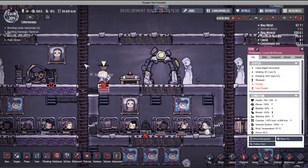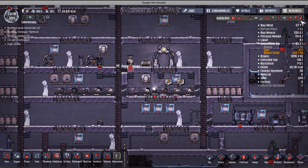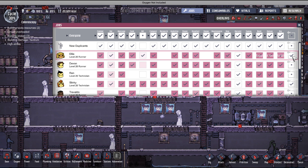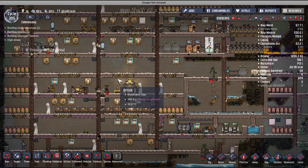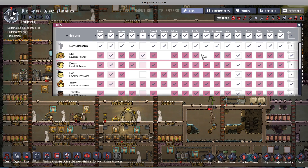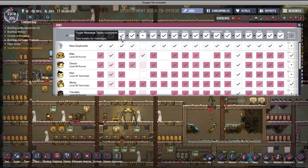As a side tip — I have Ellie here who is super stressed and anxious, wondering why she's not using the massage pad. This happens when duplicants are focused on a specific type of work and are excluded from using the massage table to relax. They can end up crying or becoming extremely stressed. Make sure your duplicants are allowed to use the massage pad and are not excluded from that job in their assignments.